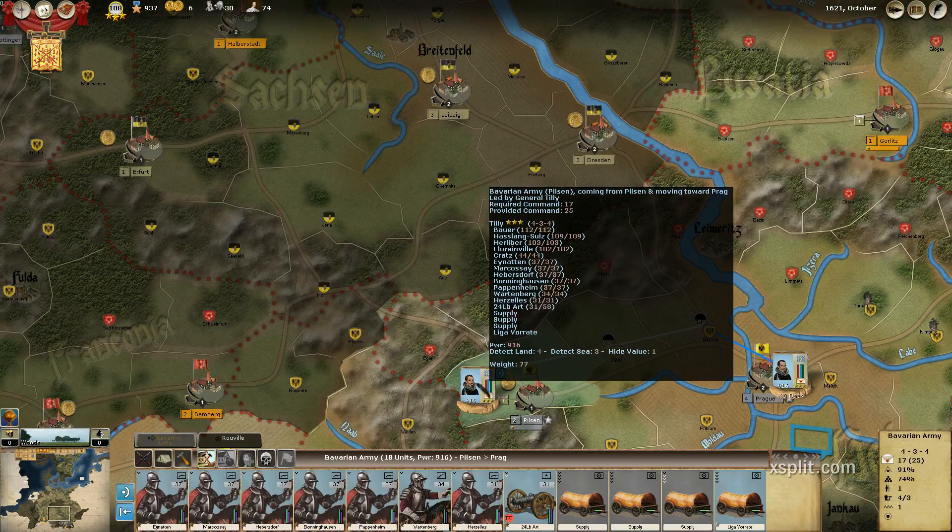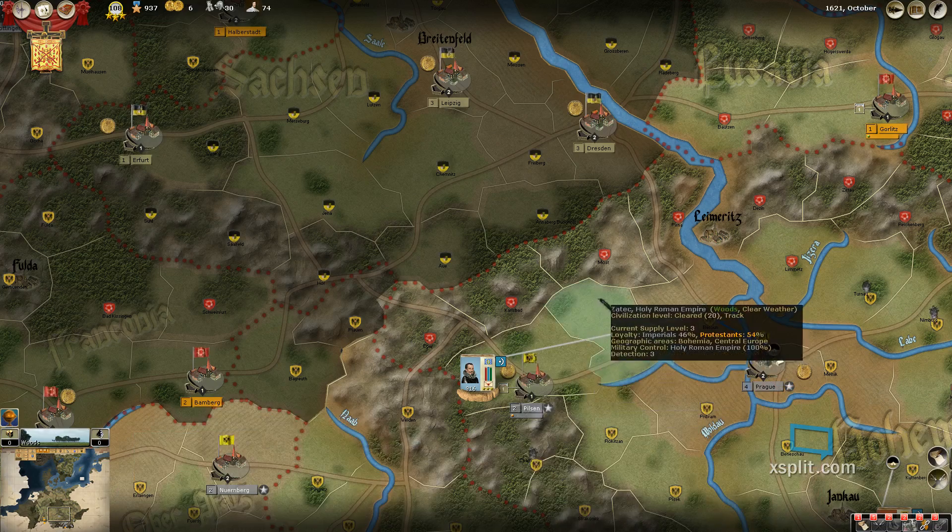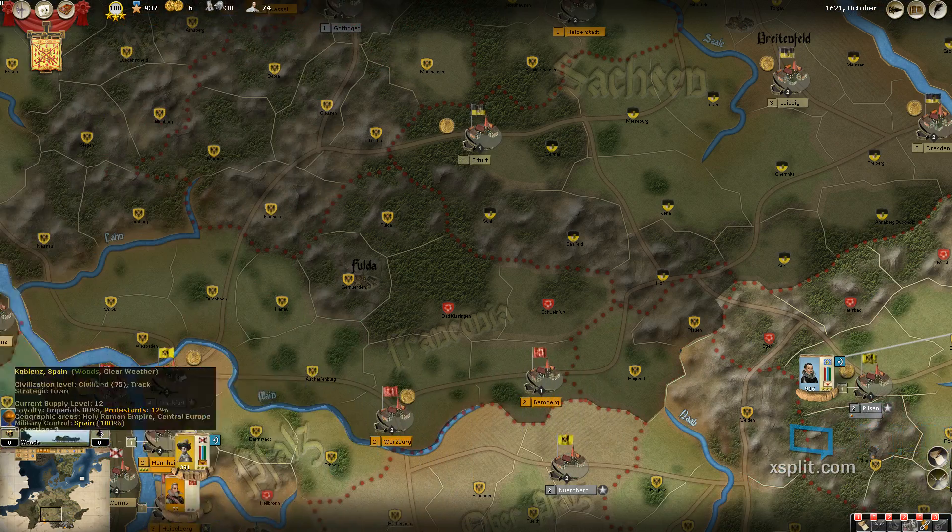Let's see how many troops he actually has. 13,665 men, 4,158 horses — or cavalry — and six cannons. That's not shabby. I really like the horses.